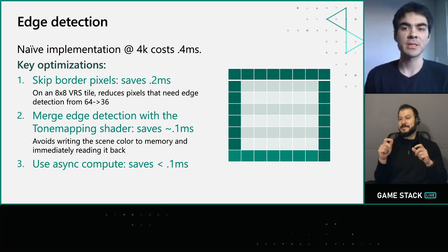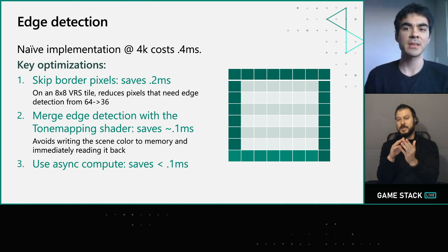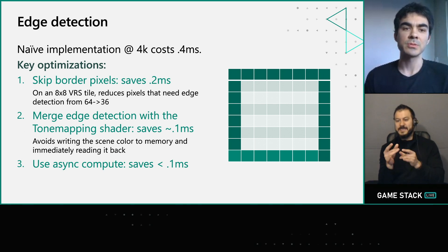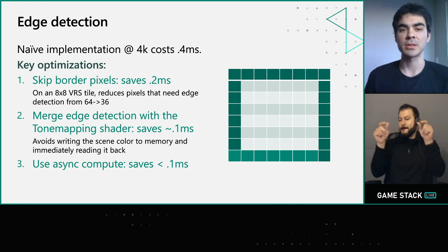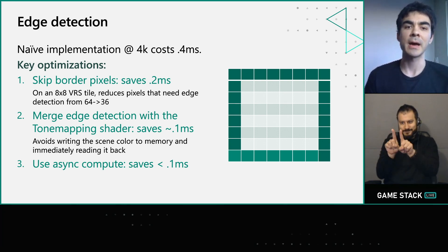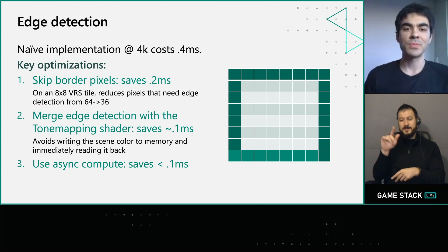One of the biggest issues we hit with this initial approach is that generating the VRS texture is slow. At 4K it cost 0.4 milliseconds, which is a lot to pay for something that's supposed to be saving you time. A key optimization is to skip border pixels on your tile. By the D3D spec, a 2x2 coarser shading rate is not allowed to straddle the border of a VRS tile, so by skipping that border — doing the math for an 8x8 tile — you can cut down the pixels needing edge detection from 64 to 36. That by itself halved the time to 0.2 milliseconds.